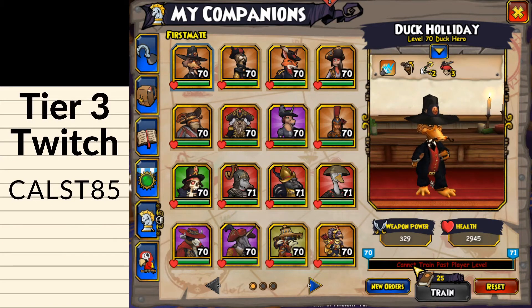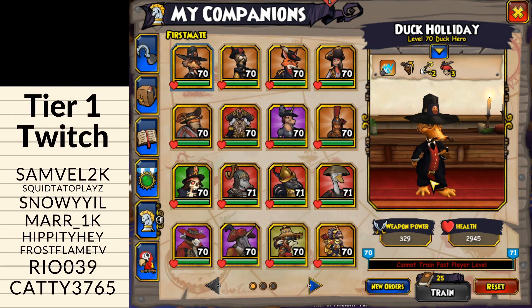Hello, and welcome to this guide on how to set up your Duck Holiday companion. His features include four and a half movement and four range, like most musketeer companions, making him pretty much a generic musketeer companion.